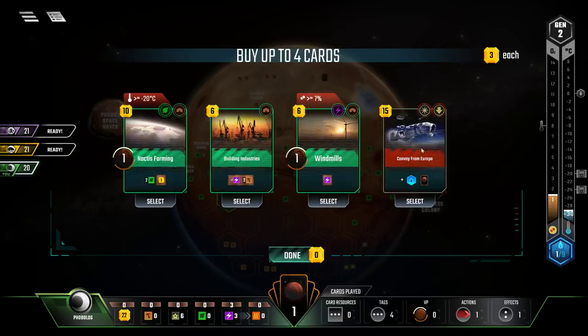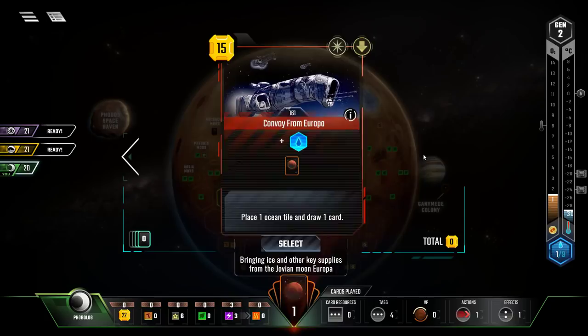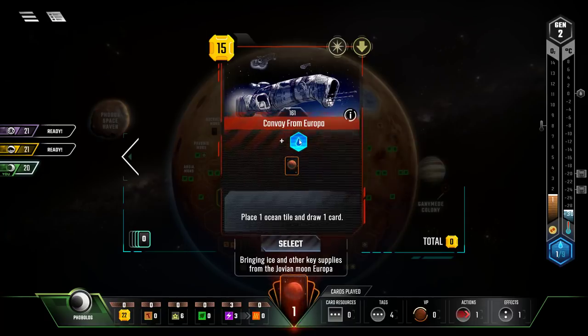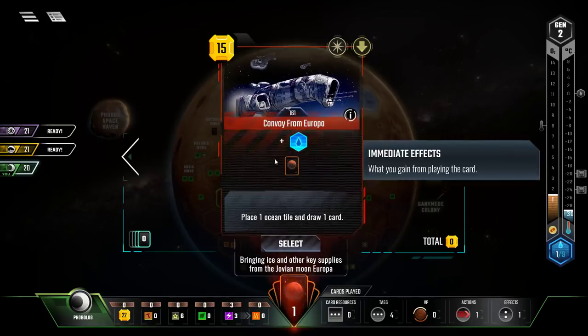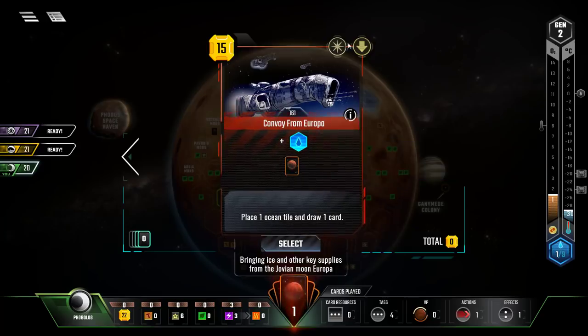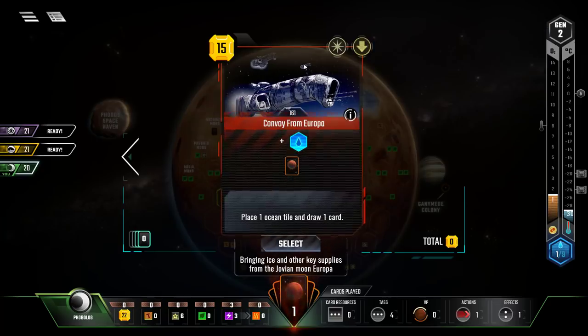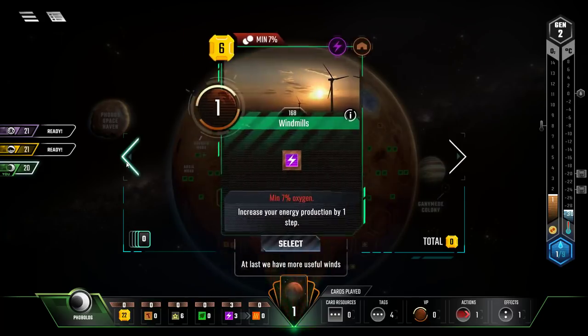We've got four cards this turn. The red one is an event card — mostly a one-shot card. It places one ocean tile and draws a card — essentially a 15 megabuck ocean that cycles immediately. The tags from event cards do stay in play. If I had the media center, this would trigger from that.